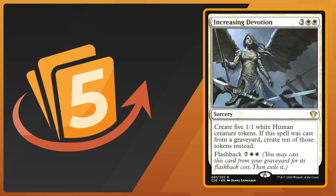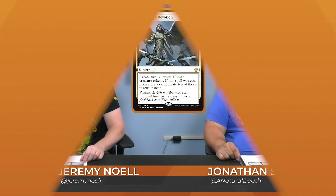Number five is Increasing Devotion — three colorless and two white sorcery that creates five 1/1 human white tokens. If you cast it from your graveyard via flashback, it creates ten tokens instead, at a cost of nine colorless and two white. This is great because it's a humans deck, and your off-face commander Kyler, Steadfast Citizen gets counters for each human that comes into play and pumps up all your other humans. Slamming five humans into play can set up an alpha strike the very next turn.